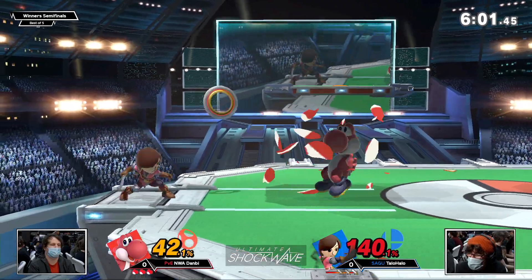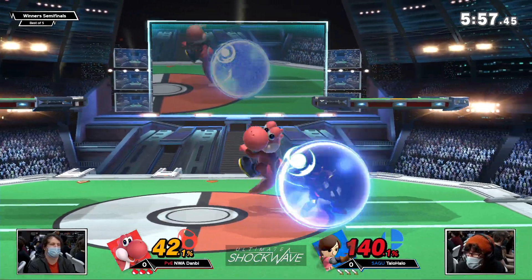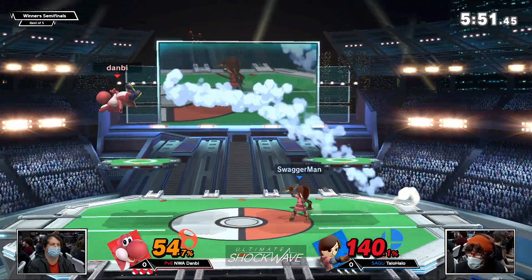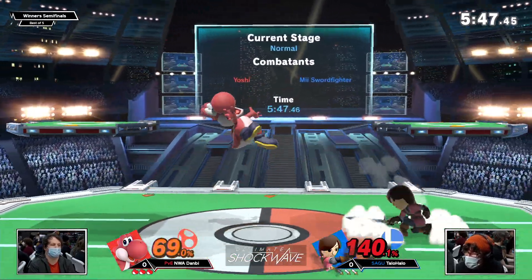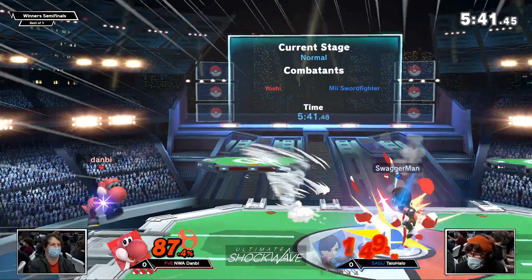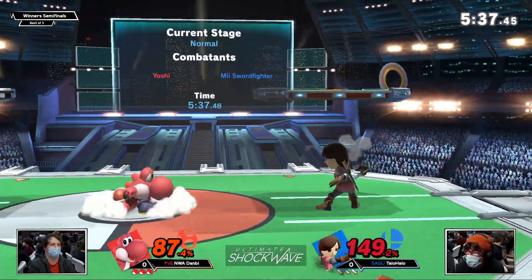Taylor Halo being below and behind the platform, Danby above and on the edge to react. He gets his egg toss out in time to attempt a punish on the tornado — not going to be a full punish. It looks like a punishable move if you don't have the knowledge, but that's why Taylor throws it out: you'd expect to be able to reach there, but it has very low lag and low startup, buying Taylor Halo an opportunity out of the situation.